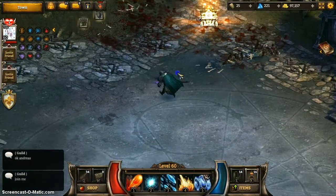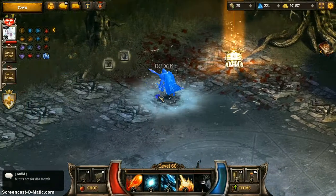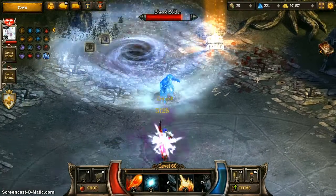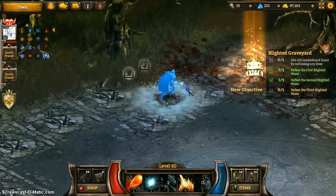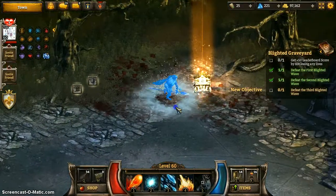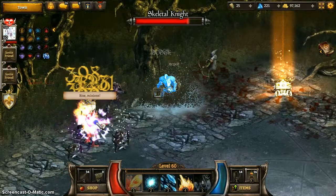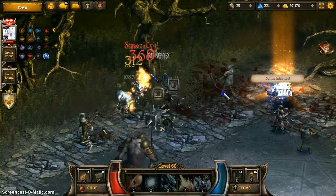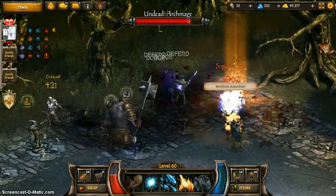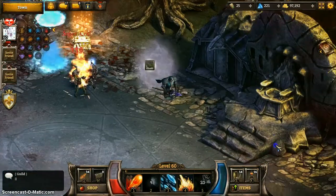Here we have your zombie army, and it's pretty basic stuff. I like to stick to this side for the first two waves because the most painful enemies spawn on this side. Oh — did not realize that I was already on wave three.